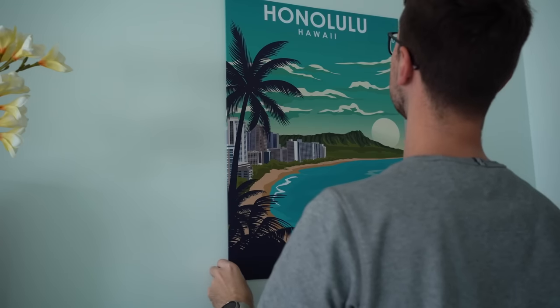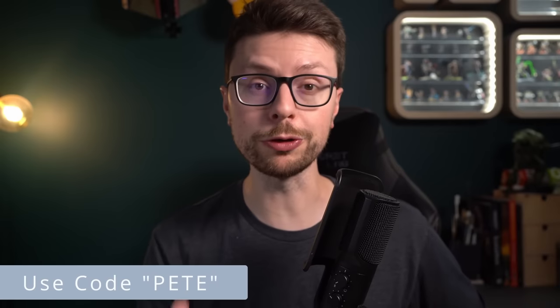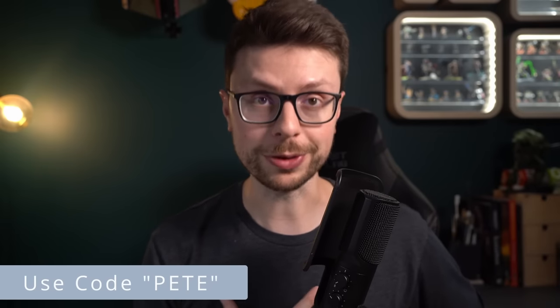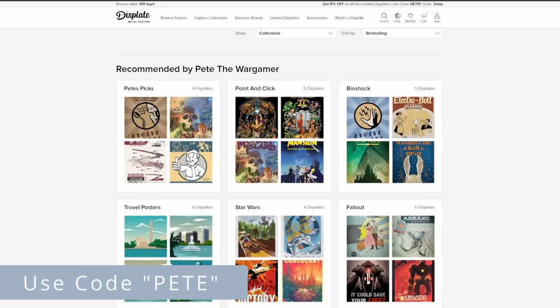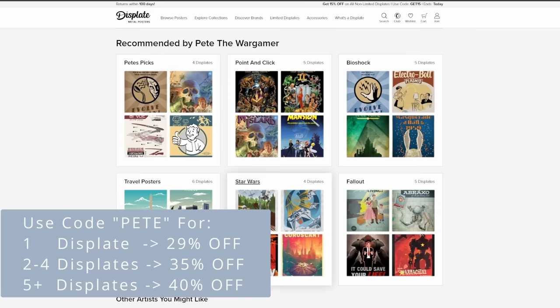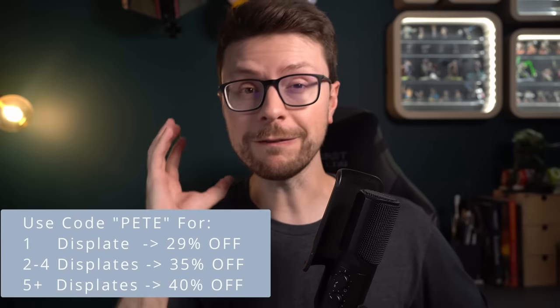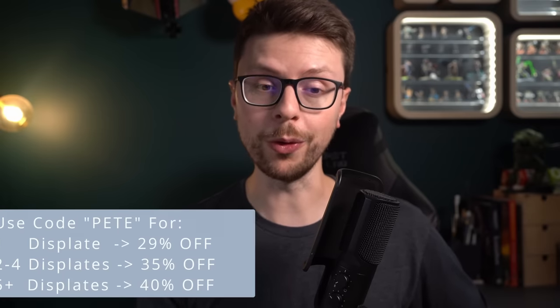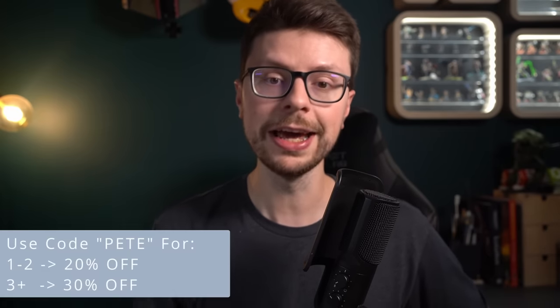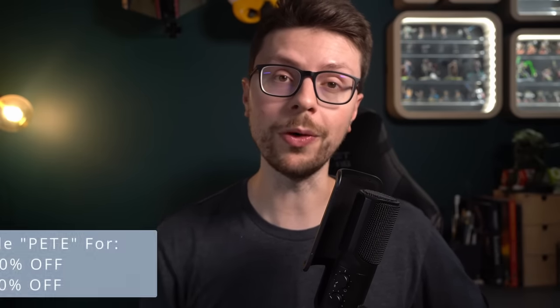You can also choose from matte or gloss finishes and even have them framed to match your decor. If you're looking to spruce up your walls then check out my link for my own personal collection and to get some excellent discounts — just remember to use code PETE at checkout. Before the end of September, you can get 29% off buying one Displate, 35% off buying 2-4 Displates, and a whopping 40% off if you buy 5 or more. If you're watching this after September, don't worry — there are still some discounts to be had. You can get 20% off if you buy 1 or 2 and 30% off if you buy 3 or more. You can find a link to all that down in the description and in the comments below.